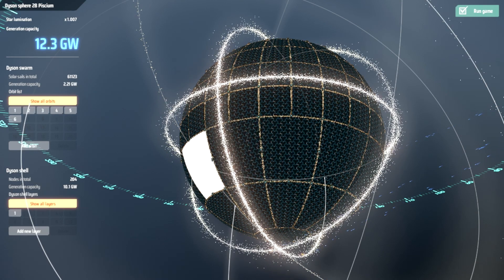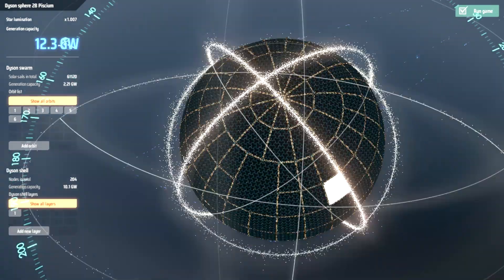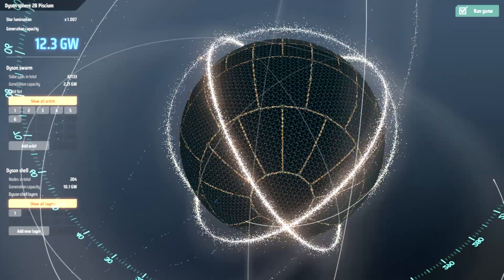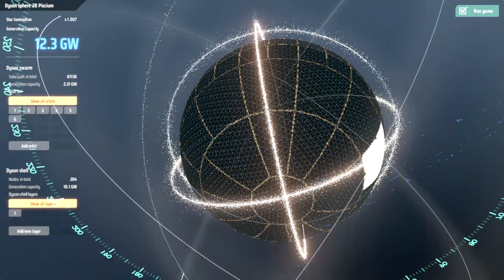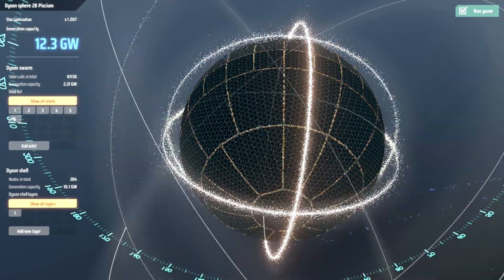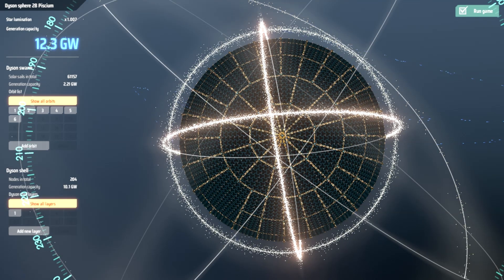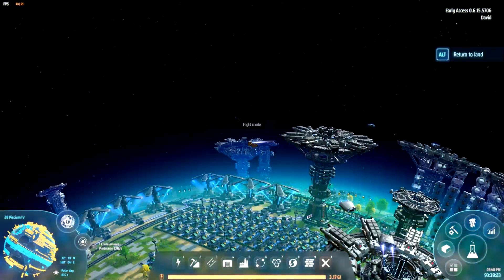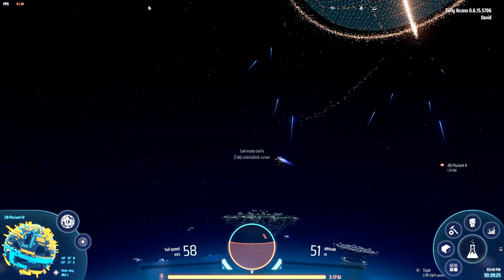Hey, welcome back to the Dyson Sphere program. You join me with a complete Dyson Sphere, so it's fully finished, patched up — there are no more solar sails flying into the shell. Just wanted to show you that. Maybe we can go and just fly past it and take a closer look at it.